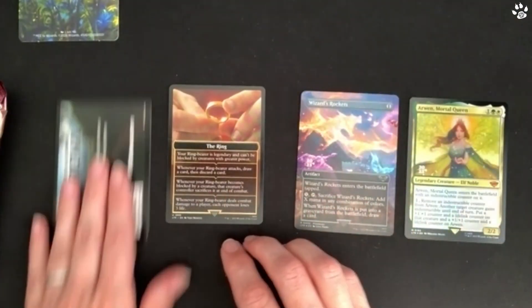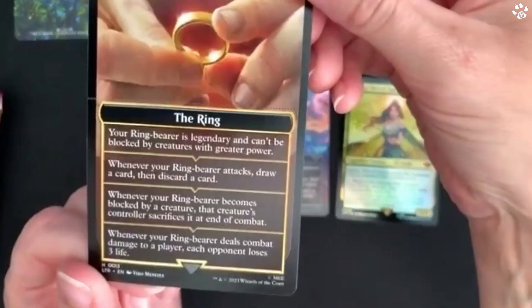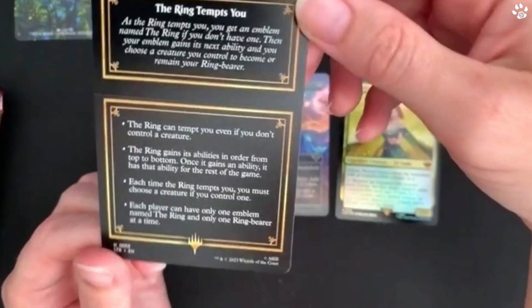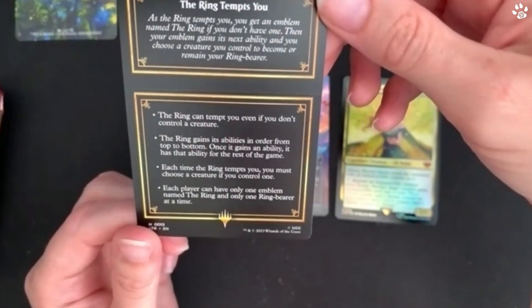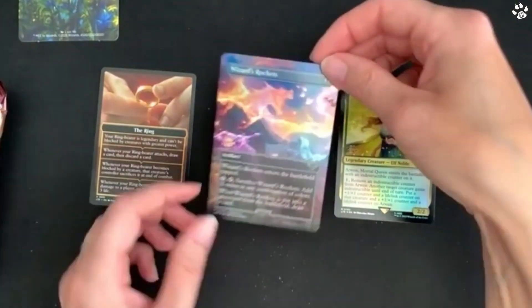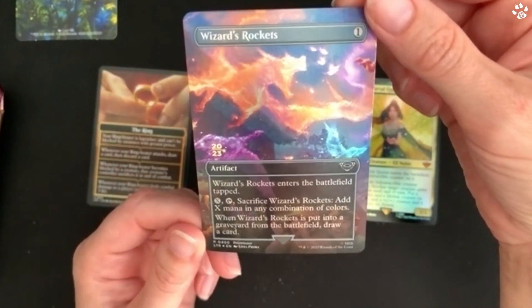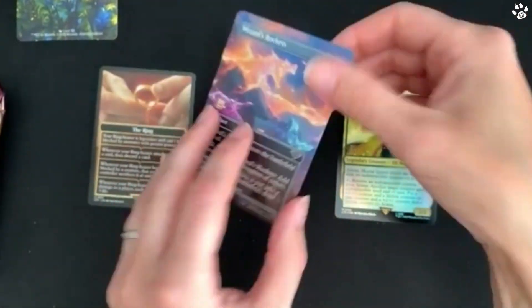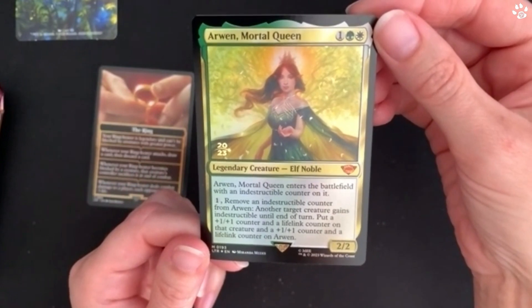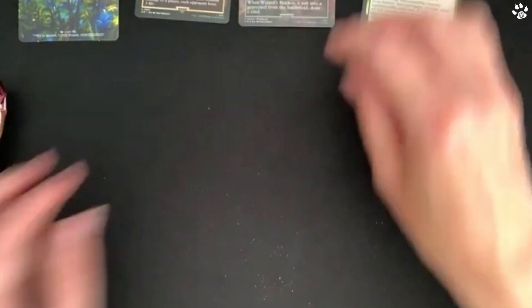We have the Arena card for your online codes. Then we have a ring card - it's not the one ring, but it's a really nice card. On the back it says 'The Ring Tempts You,' with information about how the ring mechanic works - the ring can tempt you even if you don't control a creature. Beautiful artwork on there. Then we have two foil cards: the Wizard's Rockets, which is an artifact with a 2023 year stamp, and Arwen, also with the 2023 year stamp - a really nice card.